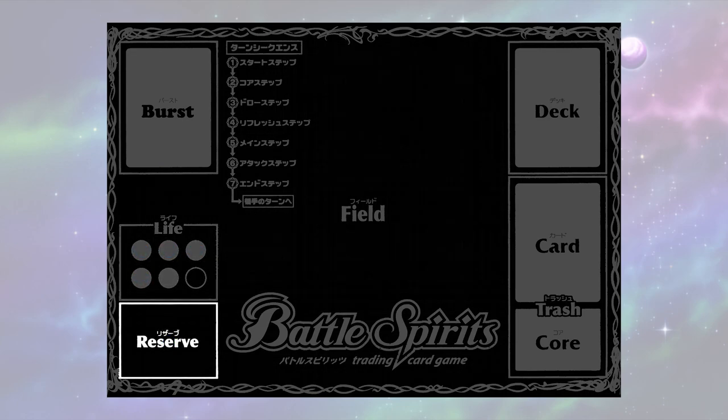Reserve. This is your main resource pool, an area from where you harness your cores to pay for your cards. Cores that are not used or not on your spirits will be placed here.